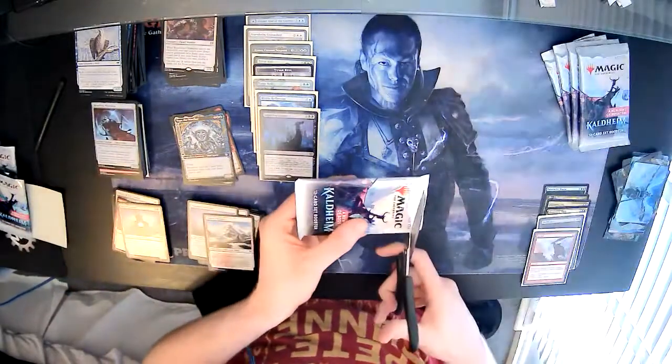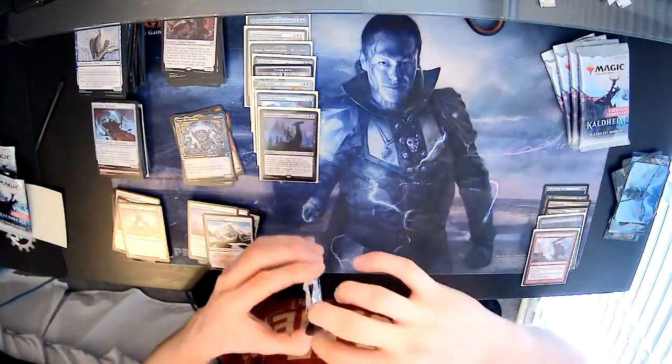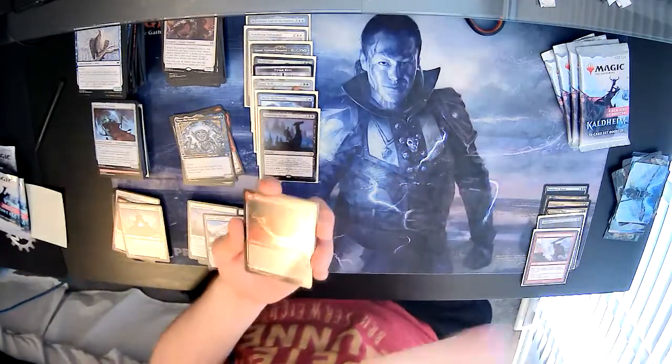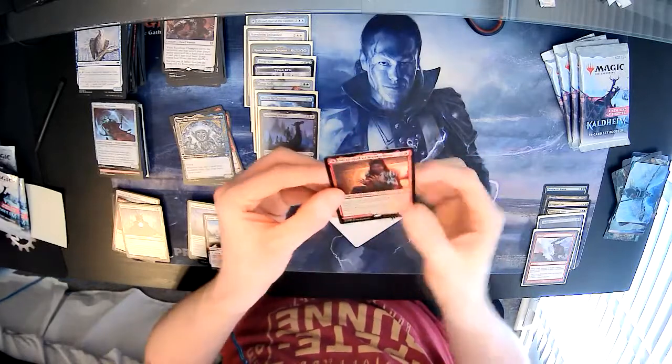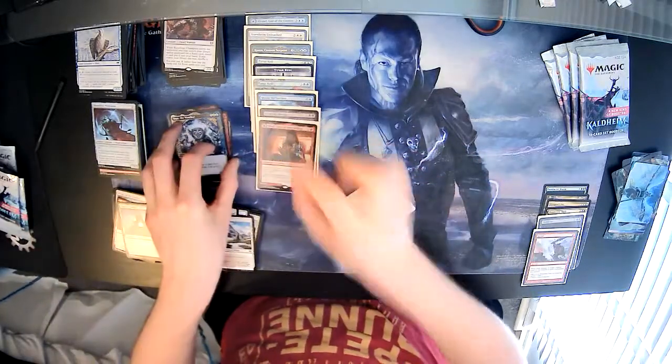We got a foil rare and then a second foil mythic rare in there — Bifrost as the art card, foil Hanweir Horn of Bounty and Birgi God of Storytelling at the back. That was a nice little surprise.